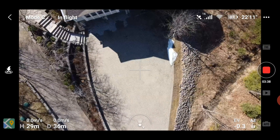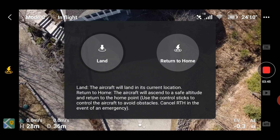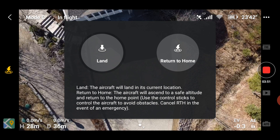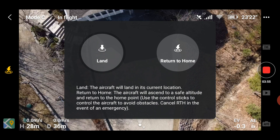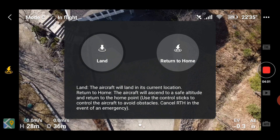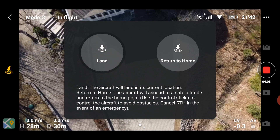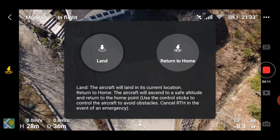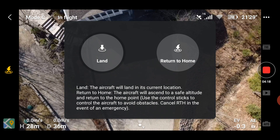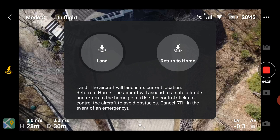If I press the home button on the screen I have a choice of return to home, which I don't want, or land, which I do want. I want it to land right there. If I hit land, it'll go into auto land mode and presumably land right in that spot. But what happens if on the way down it descends behind a hill or a forest or a tall building and I lose the control signal? Will it continue to land? Back in December when I did this test, it said no — the moment it loses signal it reverts to return to home, climbs back to the return to home altitude and tries to come home. I don't want it to do that. Let's see if that has changed in this latest firmware and fly app version.